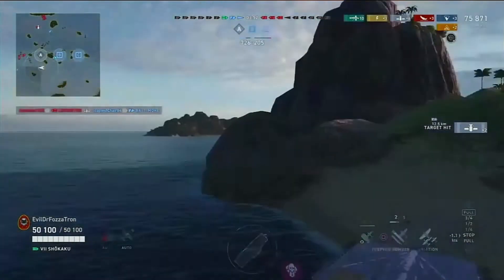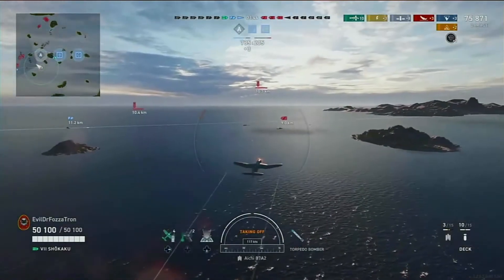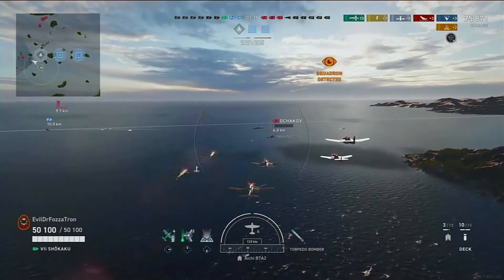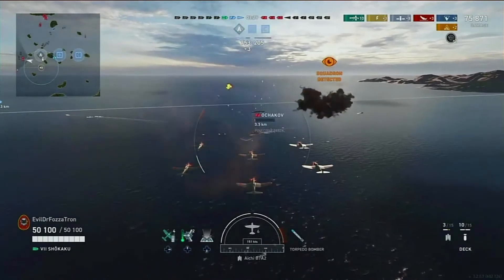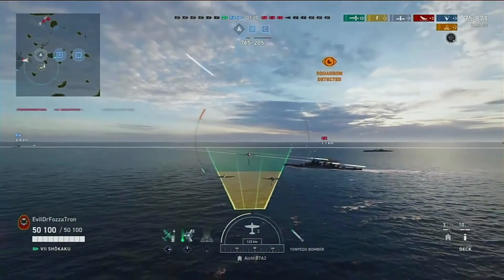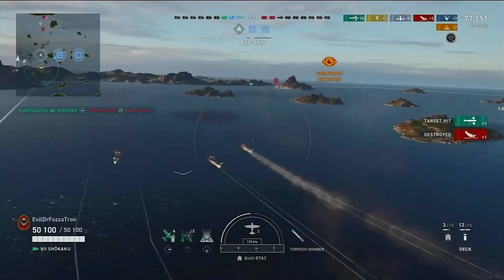We get two more bomb hits on the Bismarck, but unfortunately no flooding or fires. Now taking a look at the Ochakov - as mentioned earlier, it's one of the hardest ships to kill. It looks like it must be using a heal right now because you can see that little white dot - it's on fire and just keeps healing, and nothing is happening from our friendly ships shooting at it either. So we go ahead and get a torpedo run on it to try to take it off the map, since it has 11.7-kilometer radar. Fortunately the torpedoes have a solid spread, we get them - that's kill number four - and we're up to 77,000 damage with the carrier.